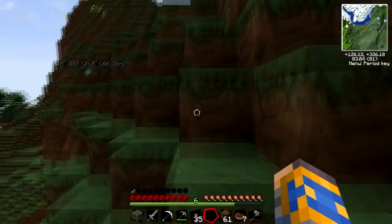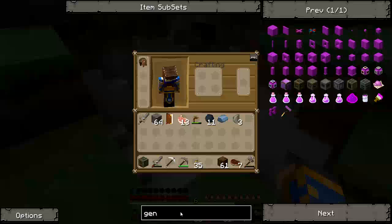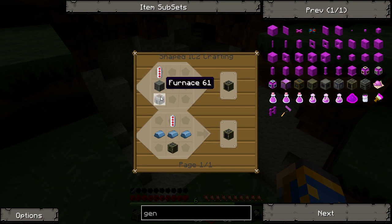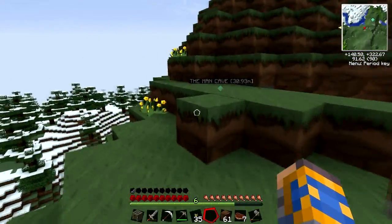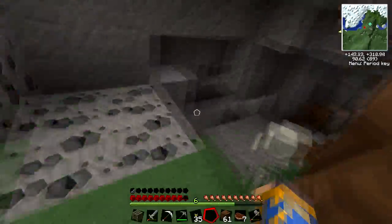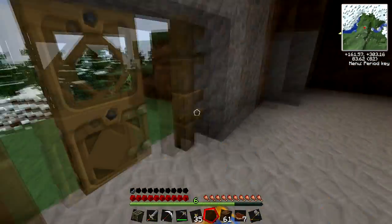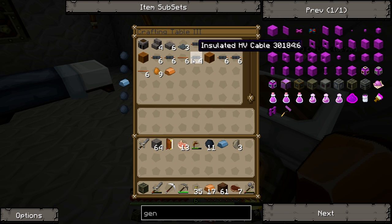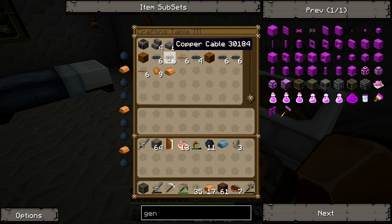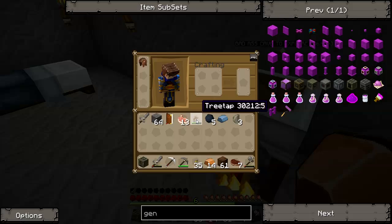I'm probably going to have to make a generator before I can make this macerator - should check that. How do you make an RE battery? It's just tin and something, I think. I'll figure it out - who needs the wiki when you have intelligence. There should be enough copper, let's get some cables. Why are there so many? I need copper cable. I think they're all the same, just in different orders. And like that, I am out of rubber.